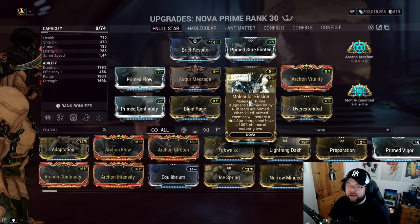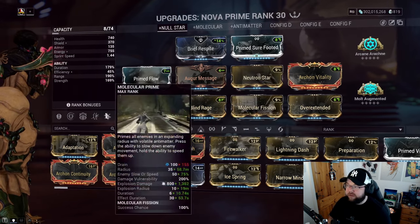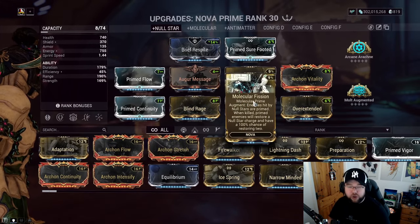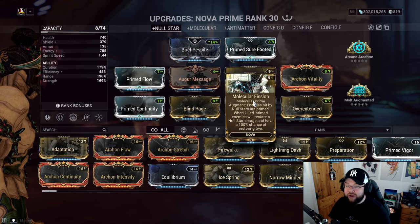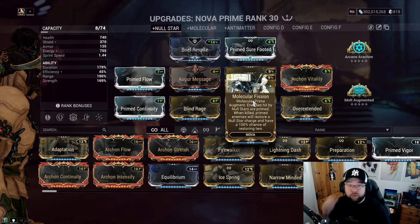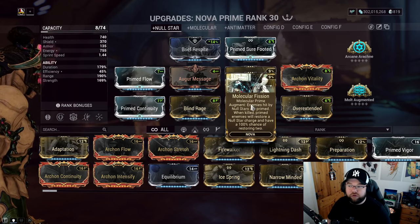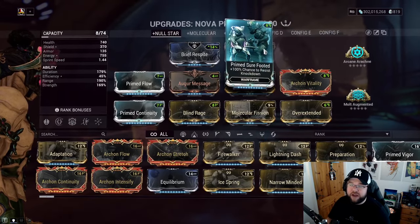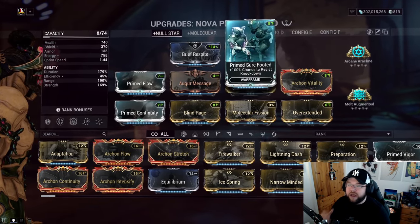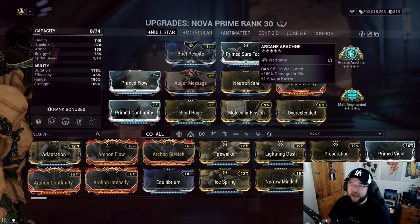Molecular Fission is also important here — even without pressing Molecular Prime manually, I'm also getting the priming effect from Null Stars, which is huge. You can feel the difference if you don't run it. That vulnerability is massive and plays a huge part in this build.